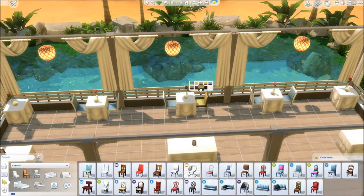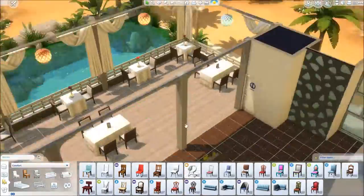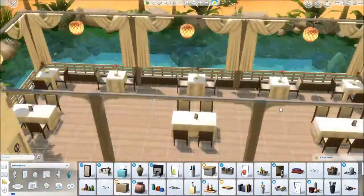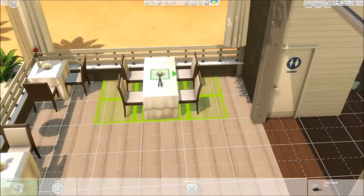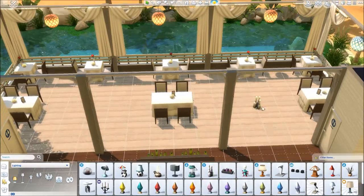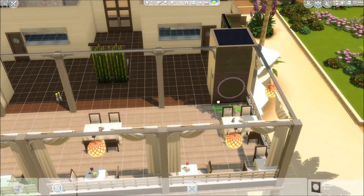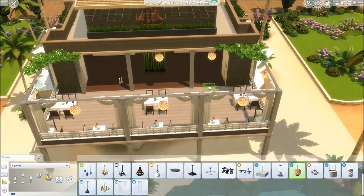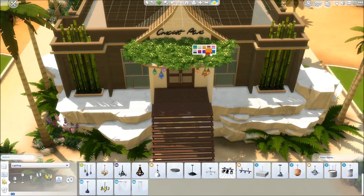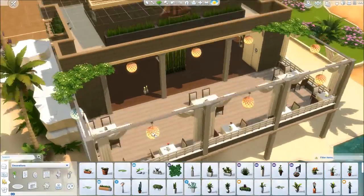Because I wanted the romantic feel, I added candles, and for the couples tables — the ones with two chairs — I added a rose to make it extra romantic. For the family tables with four chairs, a rose felt too romantic, so I added a menu instead. Then adding some lights at the back and hanging lights at the front as well.